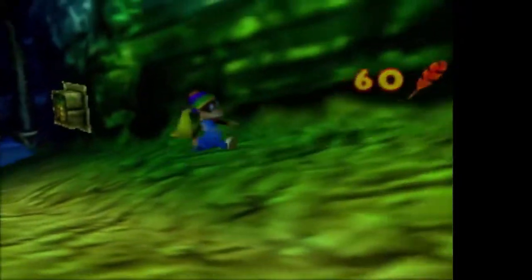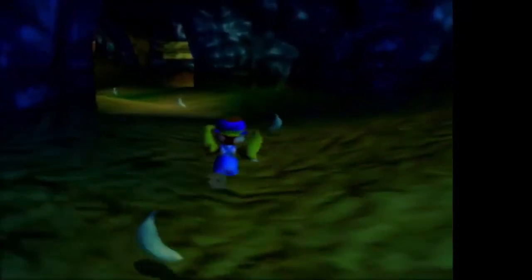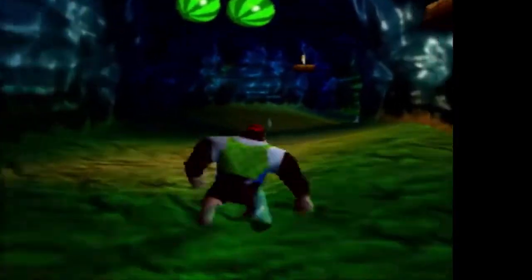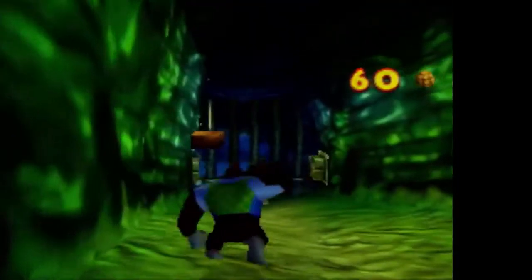Gloomy Galleon — it's the water level. This is a cave, not a galleon. There's water and switches, so there's going to be a lot of wandering around in this stage, a lot of swimming around, and not a whole lot to say about things — or at least not meaningful. So this is a good time to dig into the game's manual.